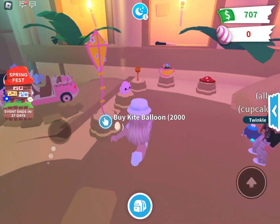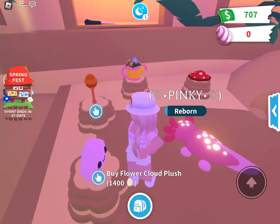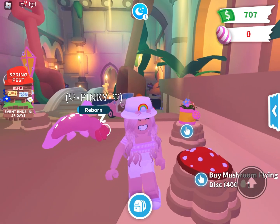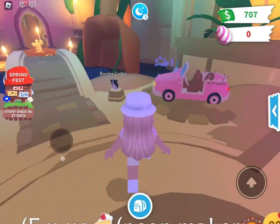Let's see some other stuff. Oh my gosh, this cloud plush is so cute. Mushroom flying disc is cute too. That watering pail is so cute. There's so many cute things.